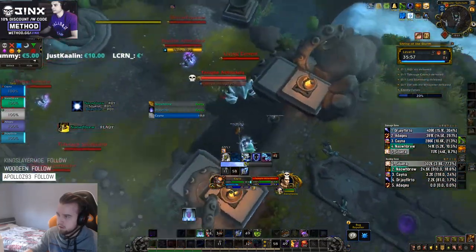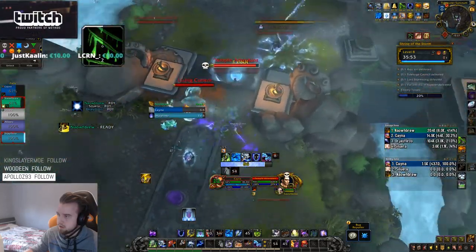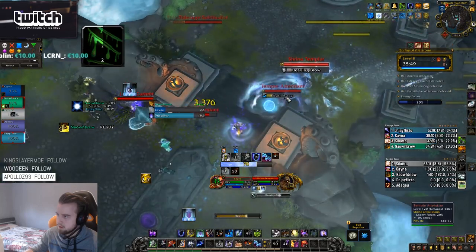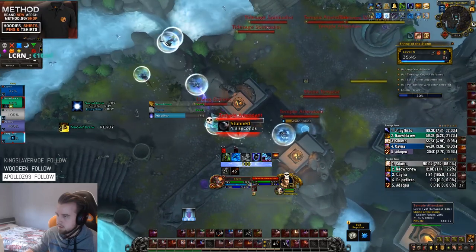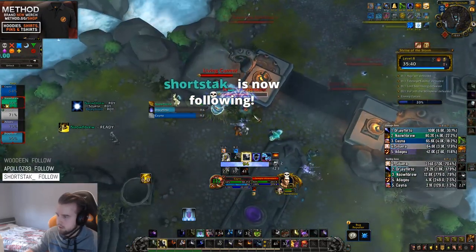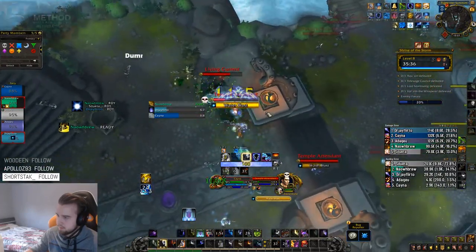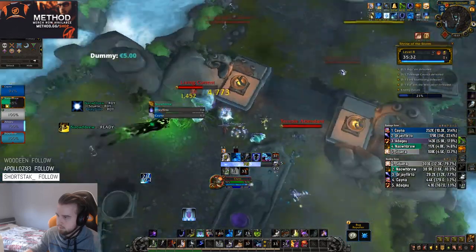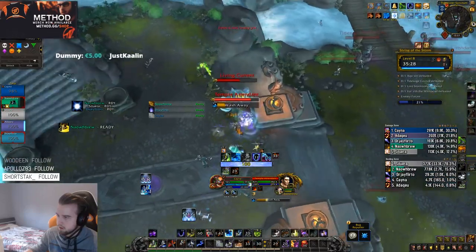A mob you only have to fight once in the instance is the Living Current. The Living Current is a big elemental that is extremely difficult to deal with. All the Living Current does is cast Rising Tides, which will pull everyone inside its line of sight up in the air and then smash them back down, stunning every player for about 3 seconds. The only way to deal with this is by going line of sight of the target, so you want to tank the Living Current somewhere close to a wall or an edge and then run behind it to avoid getting knocked up.